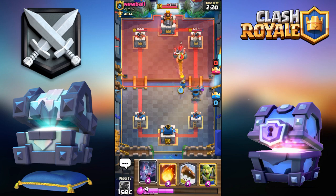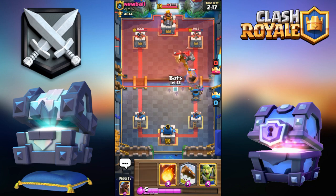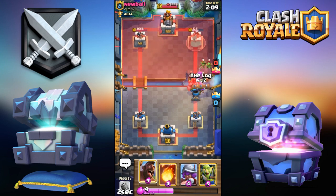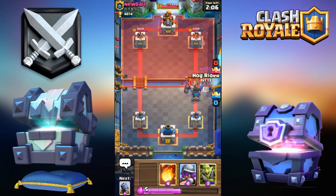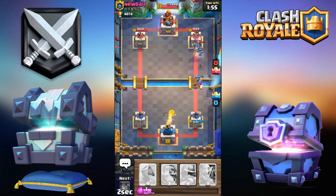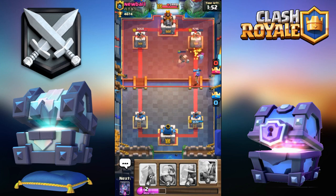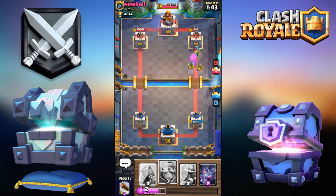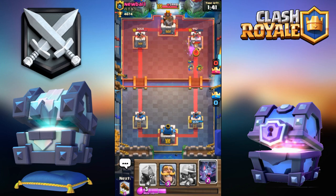Let me go for an item in front — there's the Golem but he's too late. Let me go Bats — hopefully it'll take care of the Golem before we Log that. Yes! Then we'll slide the Musketeer to counter push. I'm going for the Hog right about now. I'll just Fireball either way. Musketeer, please get a lock on — there you go, Musketeer gets a few shots. Let me go Goblin Gang since he just Logged and he's low on elixir. I should get pretty good damage in.